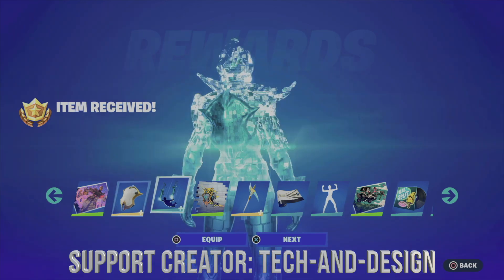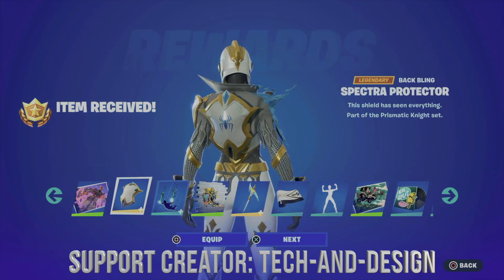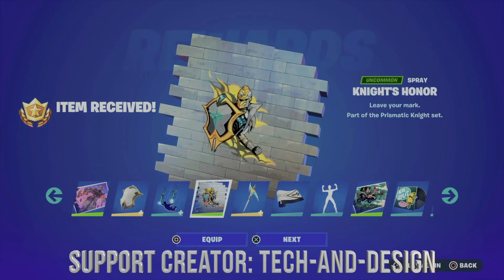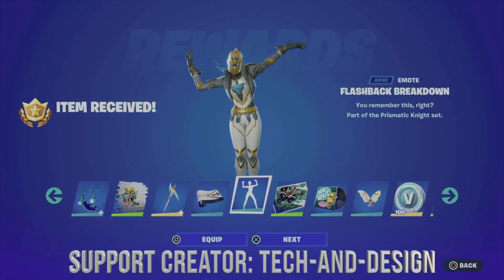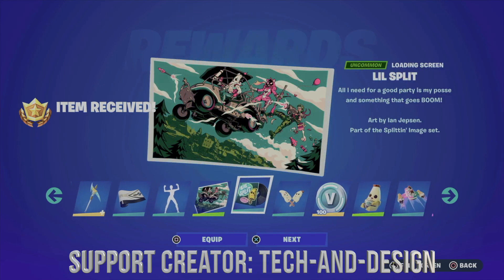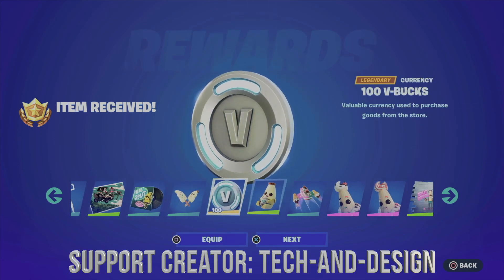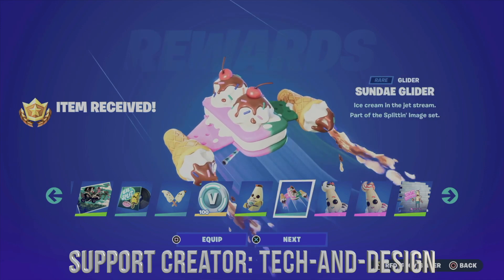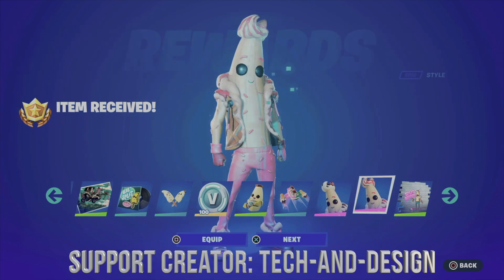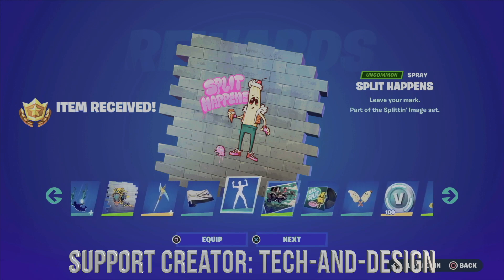We just got all of this stuff. We got this back bling, we got this contrail, an awesome spray, and this pickaxe. Don't forget about the wrap, an awesome emote, a loading screen, some music, and this pickaxe as well. There are some V-Bucks and this awesome back bling too. Don't forget about the glider, and finally we get this skin which comes with a style for it as well, and last but not least the spray.